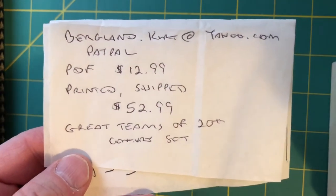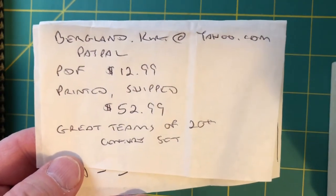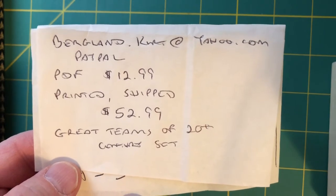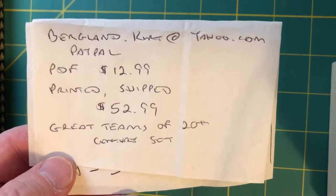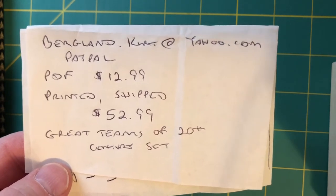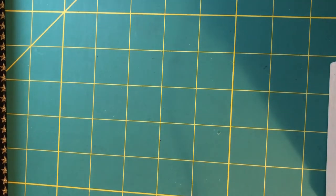This is the Great Teams of the 20th Century set for Pine Tar Baseball. Berglin.kurt at yahoo.com is my PayPal account. PDF is $12.99; a printed and shipped set is $52.99. Ask for the Great Teams of the 20th Century set and I ship promptly.